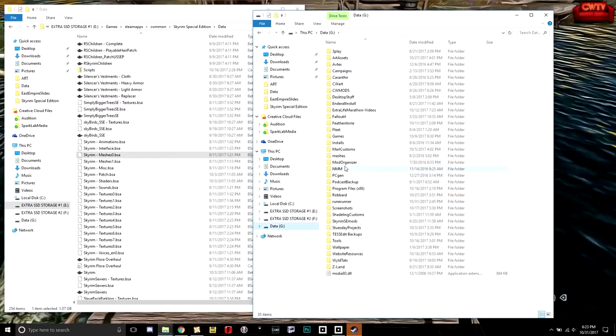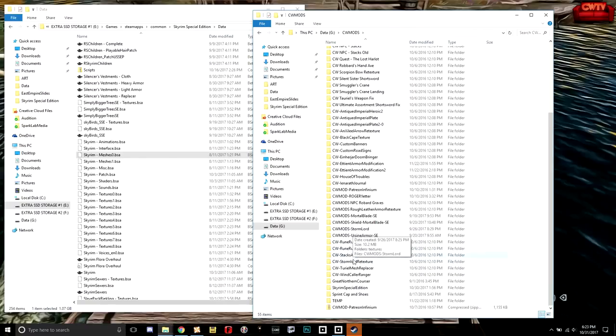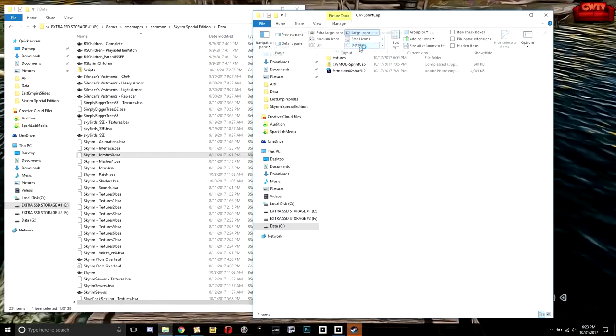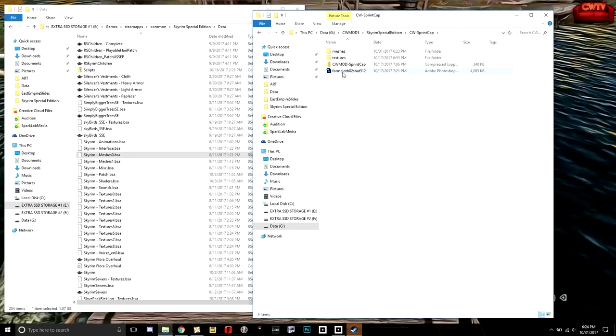Let's go out and make sure it ended up where we needed it to. Here is the Photoshop file for the texture we created two weeks ago, and here is where the texture is stored. Going back up, we should see our mesh — and there it is. So we've isolated a mesh, isolated our texture, and created a record inside CK. Now we've got to hook all of this stuff together.